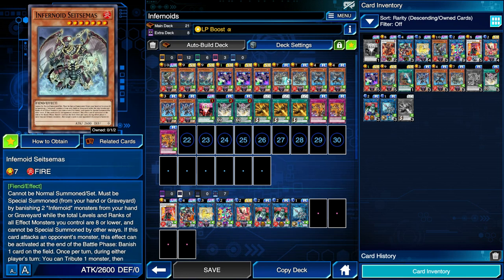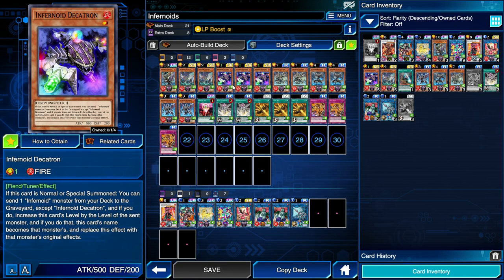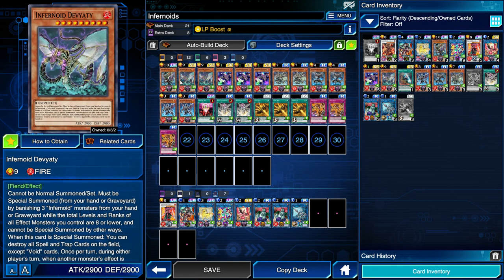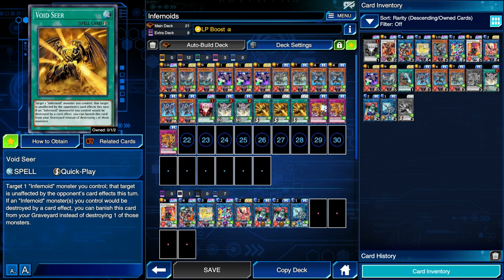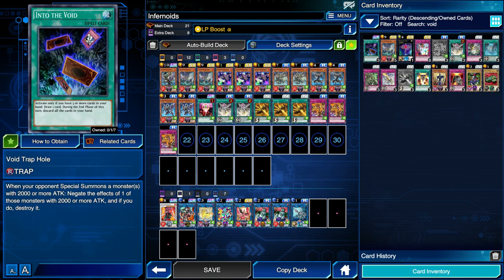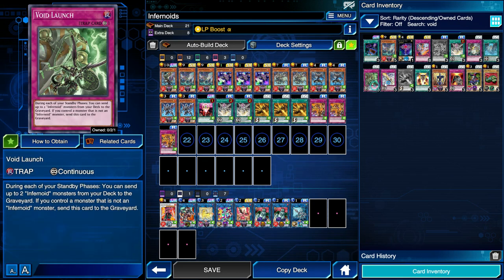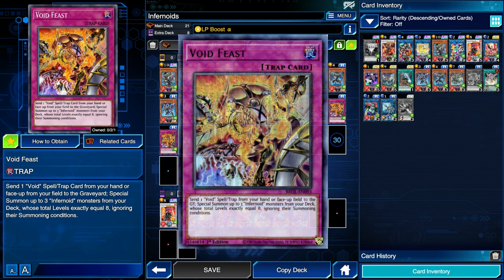With the amount of Infernoids we need to banish from the graveyard or hand to summon our monsters, we're going to want to get a bunch of monsters in the grave. Decatron sending one monster helps, but we do have other ways of getting Infernoids in the graveyard. The Void archetype runs alongside the Infernoid archetype as the spell and trap support cards. For this deck's game plan, there are only three Void spell/traps we really want.